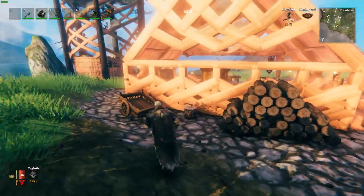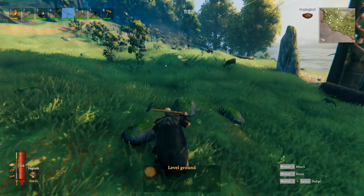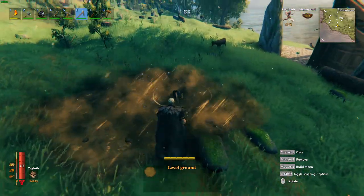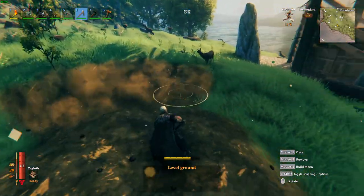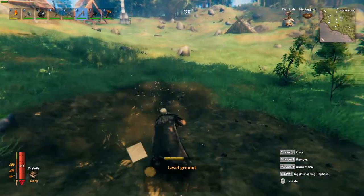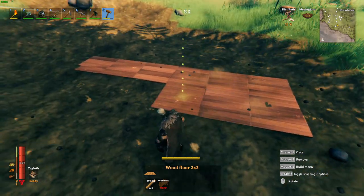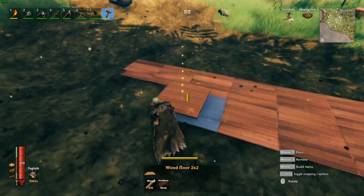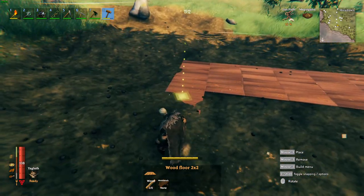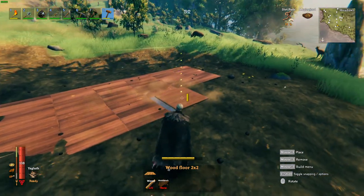With any build, the first thing I did was pick a location relatively close to the alchemy shop. I had to level the ground and get it situated to where I wanted it to be. The floor I laid down is a six by four — six lengthwise by four widthwise — and that gives you the foundation for the floor of this woodworker shop.